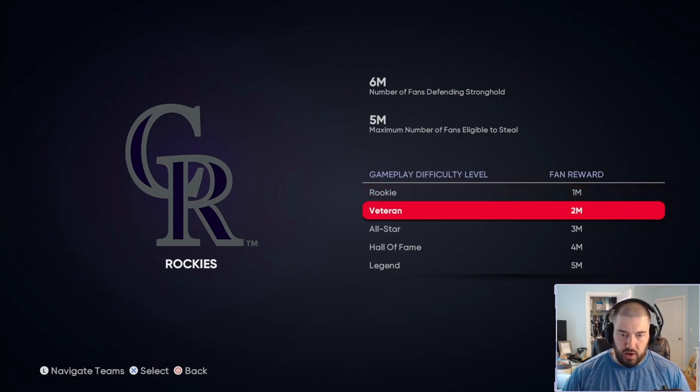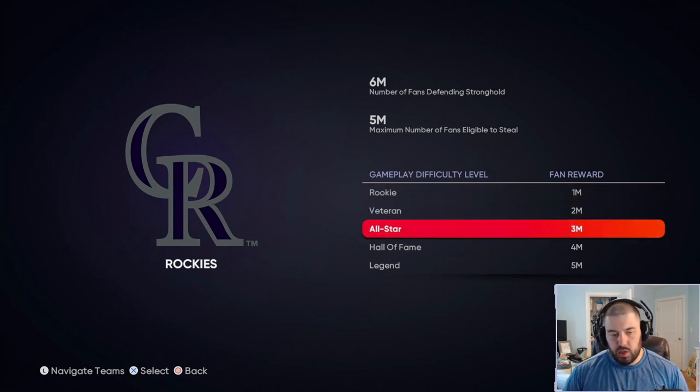On Veteran it's 2 million fans, so you can just play it twice. I'm going to play on All-Star because that's the pitch speed I prefer when playing offline. If you've got to play it on Rookie 4 times, by all means do the steal fan phase 4 times. If the server kicks you off during the steal fan phase, just play it again next turn — it's not an end all be all. You just have to steal the fans before you're done with the map.